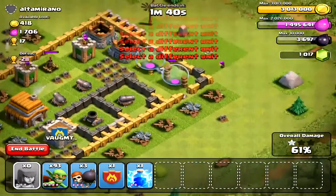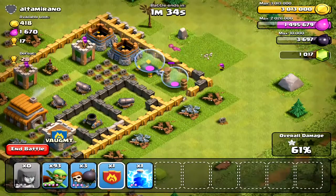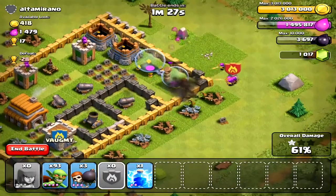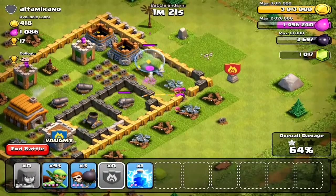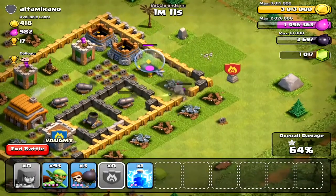I just got 61%. I'm going to dispense my clan castle troops right about here to take out the remaining gold storages, just to get the remaining elixir out so I can have that. I'm taking all of his elixir and all of his gold — I know some of it is stored in his gold storages so I won't be able to get all of it.